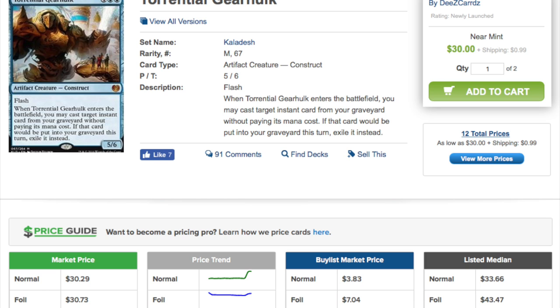Today we're going to talk about the biggest winner from Pro Tour Kaladesh — it is the Blue Gear Hulk, which keeps going up in price. Last time we looked at him he was $20; he is now $30 as the lowest listing, and his listing median is $33 for the normal copy.